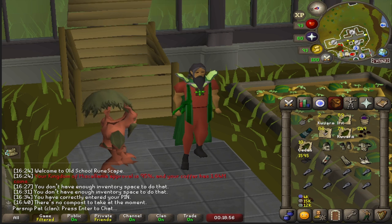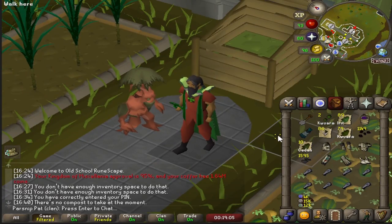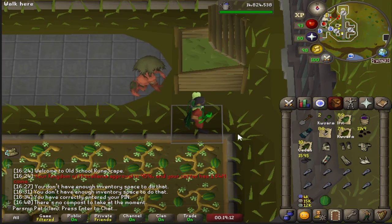All you need is at least three inventory spaces free. Start with an empty or partially filled compost bin, harvest one watermelon, and then cancel your harvesting by just stepping to the side. Now you're stepping side-on and this is going to give a really easy visual cue to start the tick manipulation.